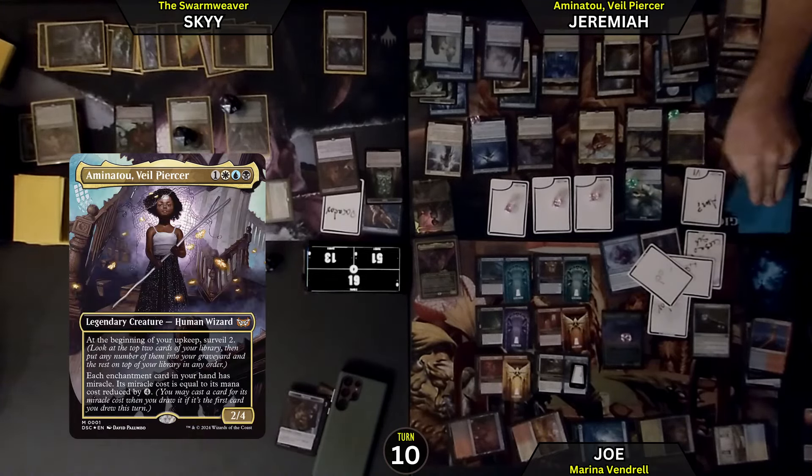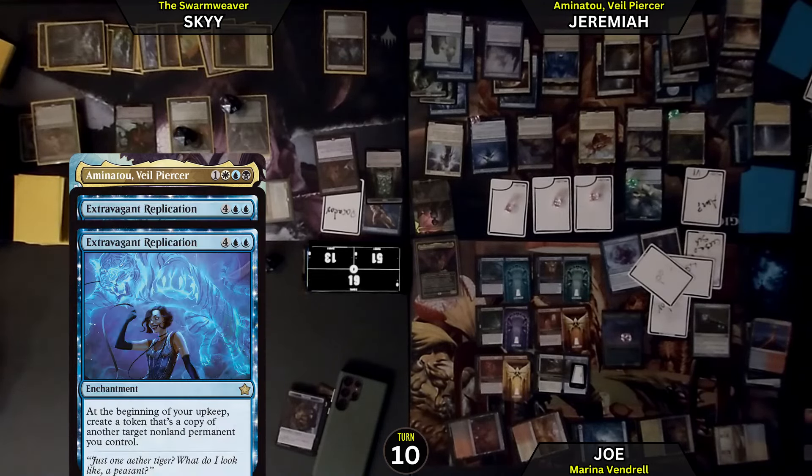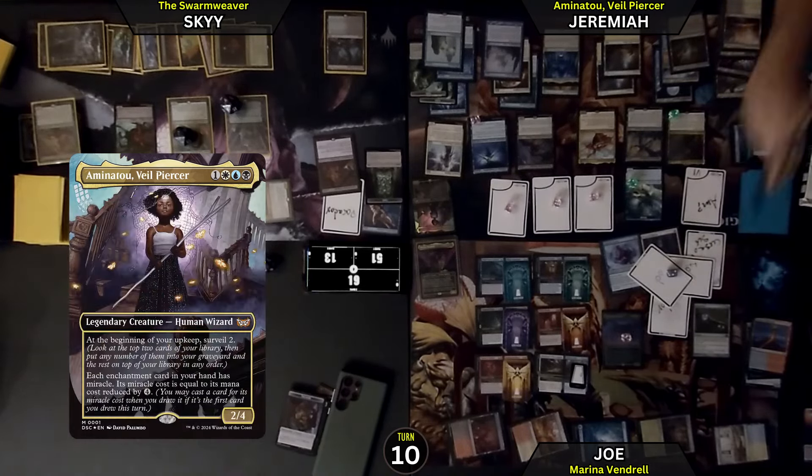And I will get a Surveil 2 — so that's 4 damage per card draw. Bin on both. I will copy 2 more — so I'm going to die on upkeep. I'm also going to die on your upkeep. I'm going to make 2 more, put them on you — 8 per card draw. Surveil 2.